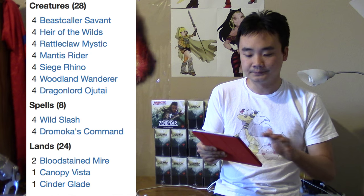The deck runs four Beastclaw Salvant, four Heirs of the Wild, four Rattleclaw Mystics, four Mantis Riders, four Rhinos, and four Woodland Wanderers. Woodland Wanderer is a very interesting card — I played it in limited and it felt good to me, but it doesn't look good. The converge mechanic actually makes it relevant for a five color deck.